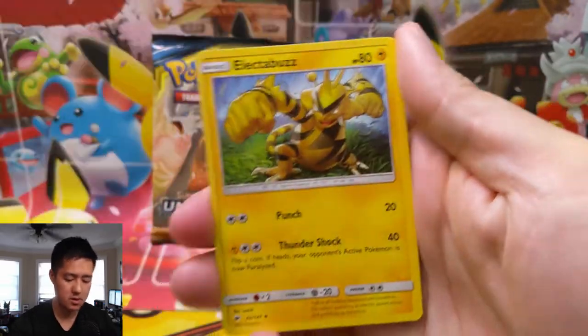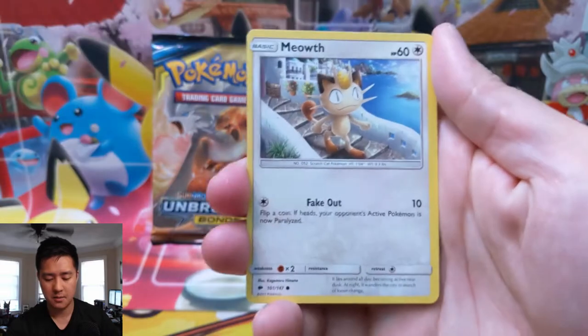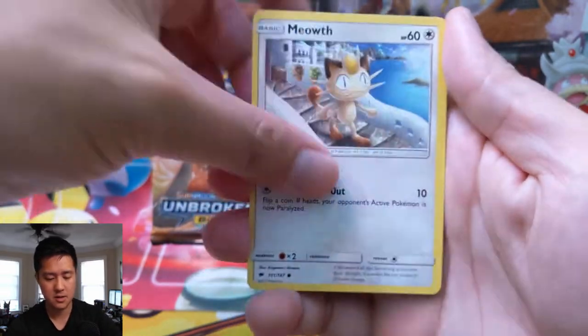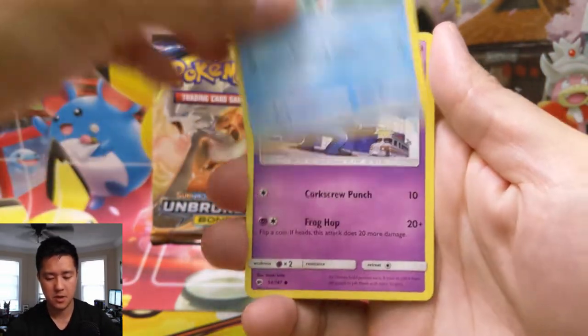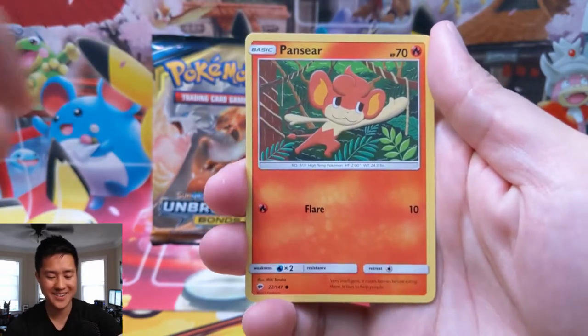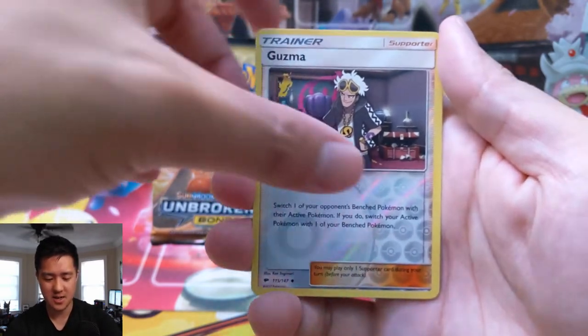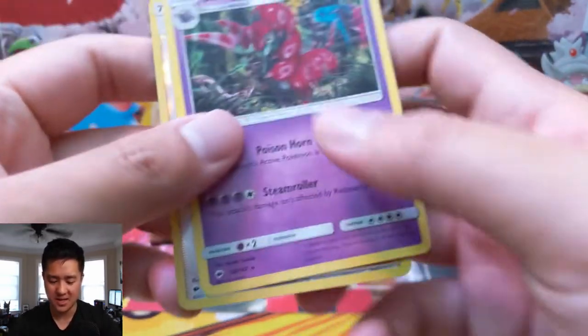On to Burning Shadows. We have a Fire Energy, Simipour, Electabuzz, Lana, Meowth, Magikarp, Croagunk, Pikachu — hey, pants here — and then a reverse holo Guzma, that's a good hit right there, and then a Scolipede.